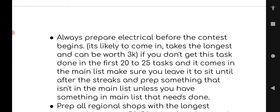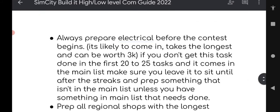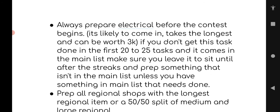Make sure that you guys follow this prep the best you can because it really does make all the difference when it comes to clearing your assignments as quickly as possible. CoM prep for high level players: always prepare electrical first. A lot of you guys prepare sugar or feed — don't do that. Always prep electrical, because it takes the longest and it can be worth the most points.